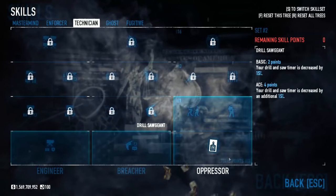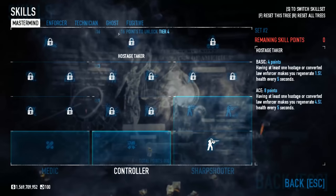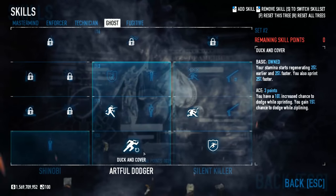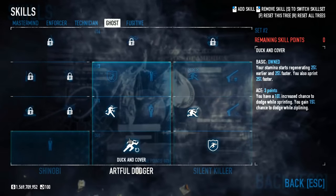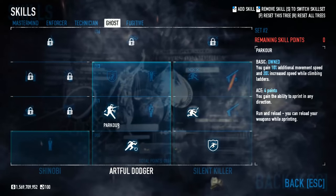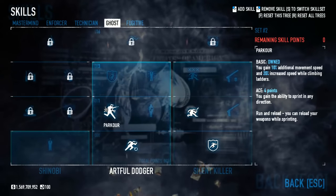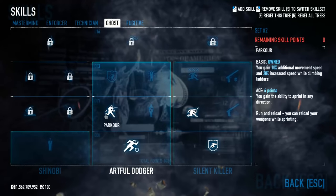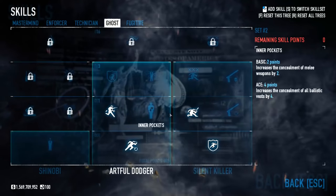Next up in Technician, we just put a single point in Oppressor, very much the same way we did in Stable Shot. Ghost has a couple of interesting skills. Of course, we go for Duck and Cover, basicing that out for Stamina and Sprint Speed. You're going to want as much speed as you can get, because you are going to be as heavily armored as you can possibly be. So trying to eke out a little more movement speed is worthwhile, which is why I pick up Parkour over here - just two or three points invested overall. Not too bad at all.